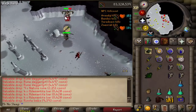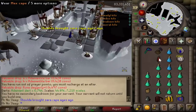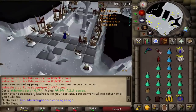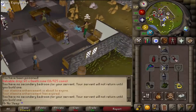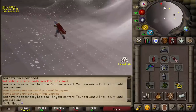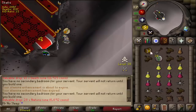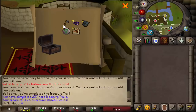Thanks to that I was able to track my 3000 kills pretty easily. My worst trip kill-wise was about 151, other than the trip where I accidentally misclicked the teleport about 30 kills in. My best trip was about 220 kills. On average I was getting about 85 to 95k range XP an hour killing about 300 avianses every hour, so it's not too bad. Whenever I got a clue scroll I would just teleport right away and do it without banking my stuff.